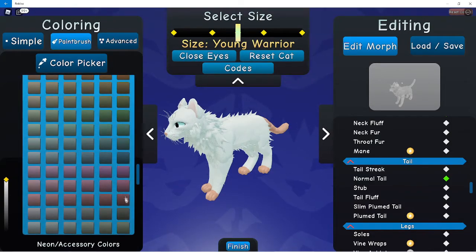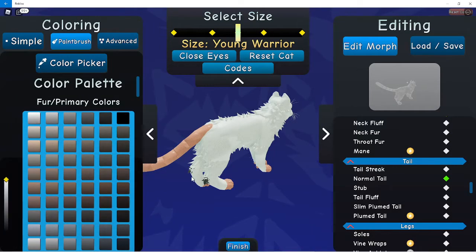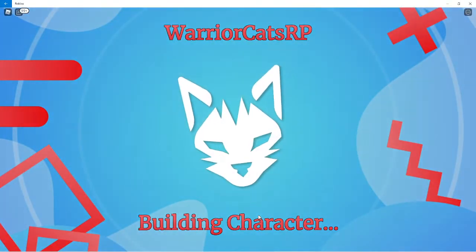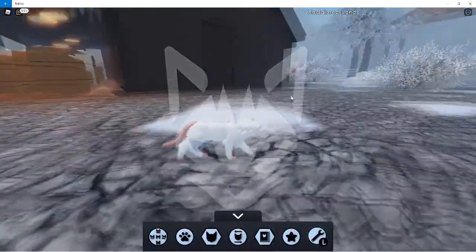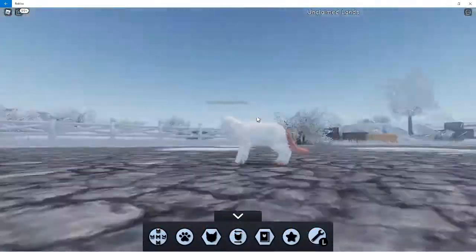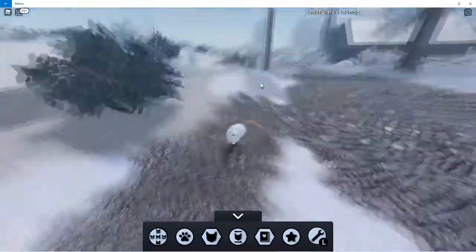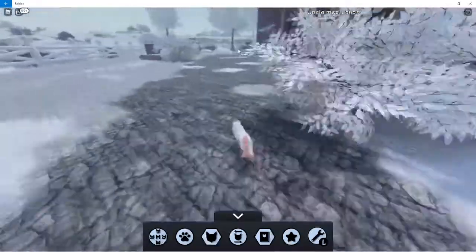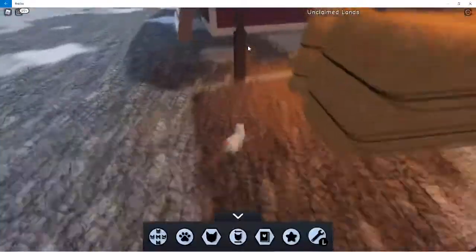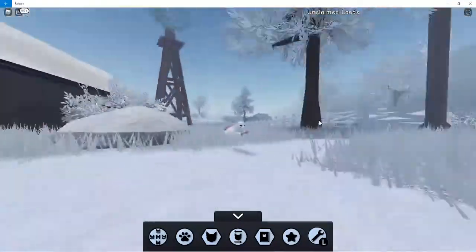I'm going to try to find the reddest eyes possible. Now you have a white rat. You can do so many different customizations - you can add spots to it if you want. I kept it about the size of a young warrior. It still looks like you can almost tell it's a rat. With gray it'll just look more like a rat, because when I think about rats I think of them as gray - though I usually think about mice.